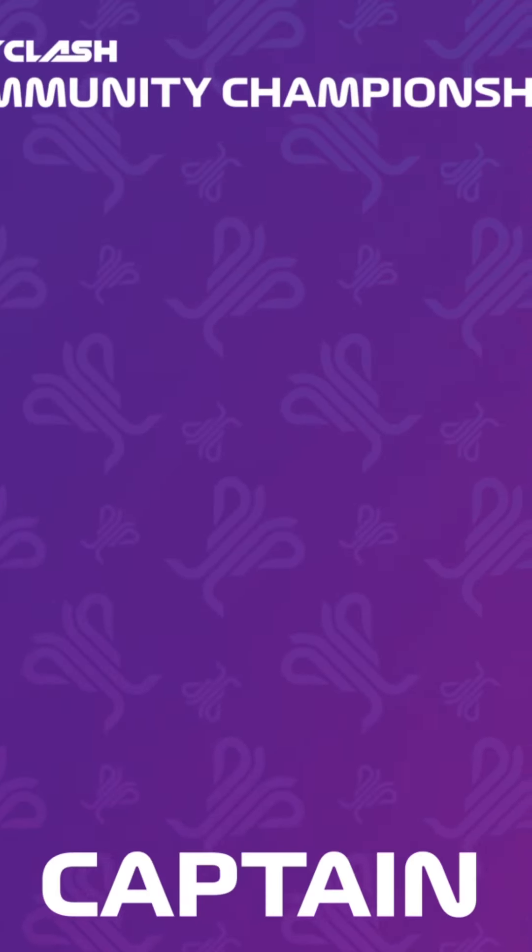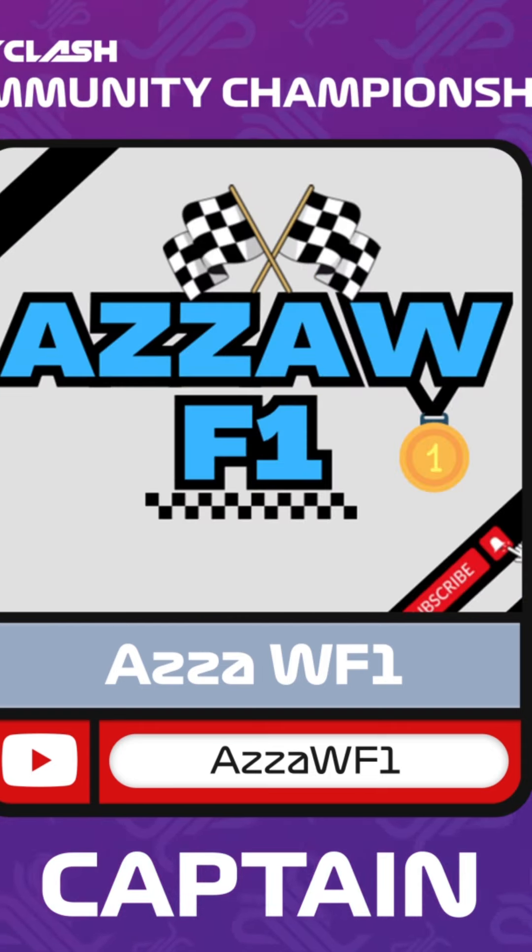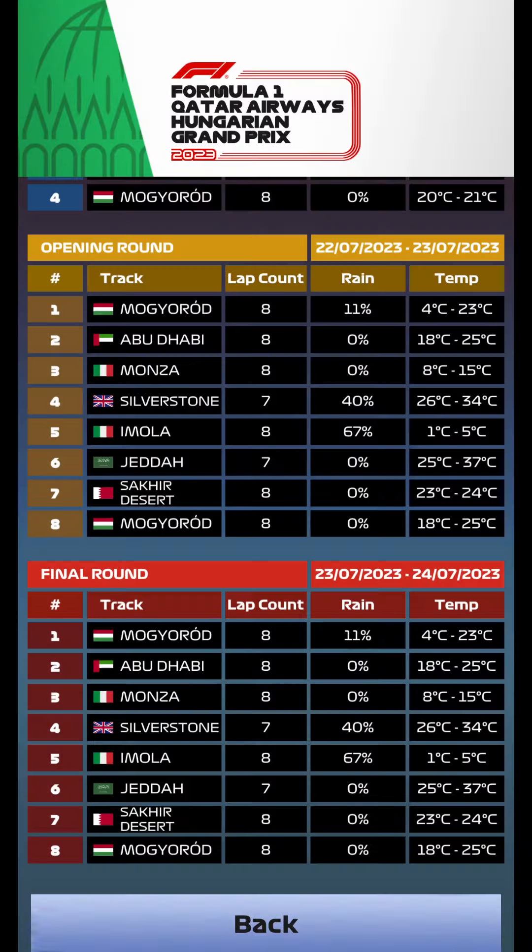Welcome back — it's opening round and final round team strategies for the Hungarian GP and the F1 Community Championship. Here are the tracks coming up; there are eight altogether. We've got Hungary in the rain at an 11% chance, followed by Abu Dhabi, Monza, and Silverstone with a 40% chance of rain.